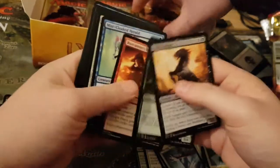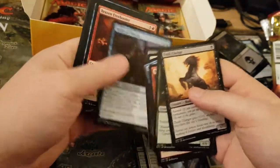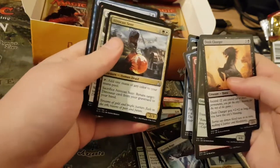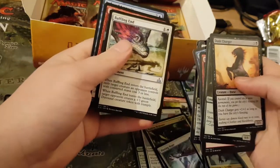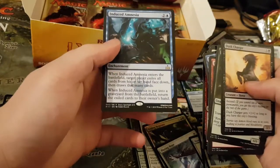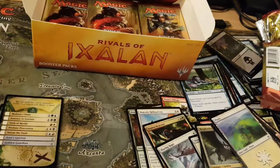So we've got Dust Charger. Getting through them. Seer. Baffling End. Reckless Rage. And Induced Amnesia — quite a good, potentially a good meal. That could be quite funny.